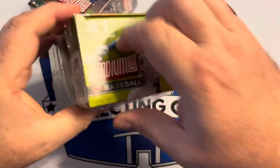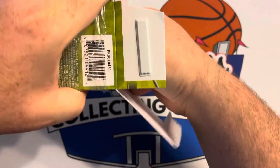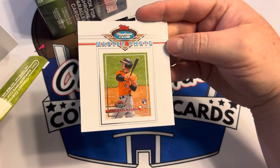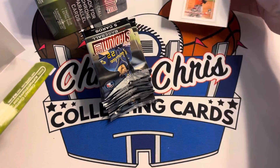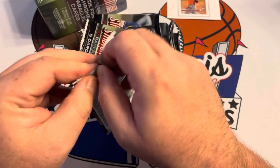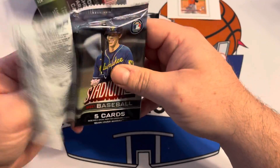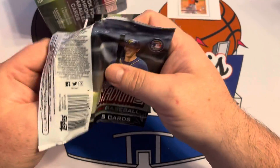Let's get to ripping. We get our master photo — it's going to be... oh nice, Ryan Mountcastle. Help if I actually showed the thing — very nice. I don't know what I'm going to do with that odd size card. Five cards to a pack — that's not many cards.